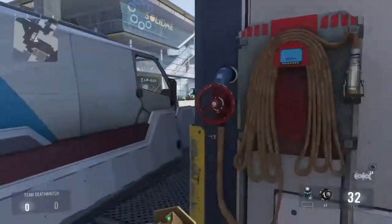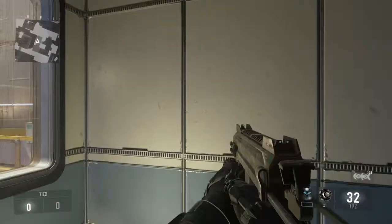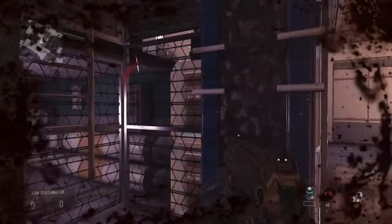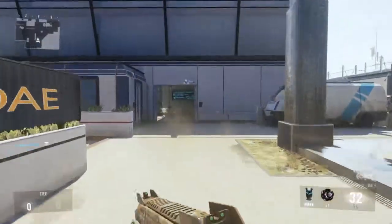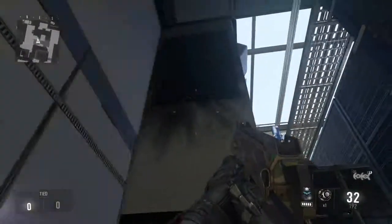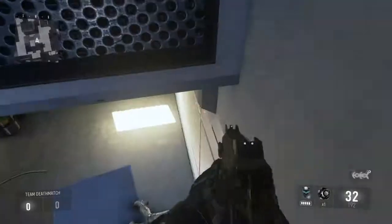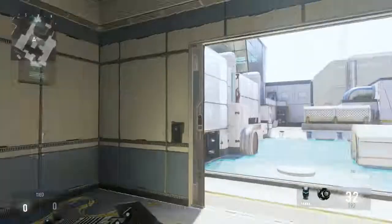Now for this one — this one is really good. I think this one might actually be the best. All you gotta do is come here to this location in the little building, and then you just double jump and crouch, and then you'll be at this little ledge. It's actually really easy, and you're not really noticed at all.